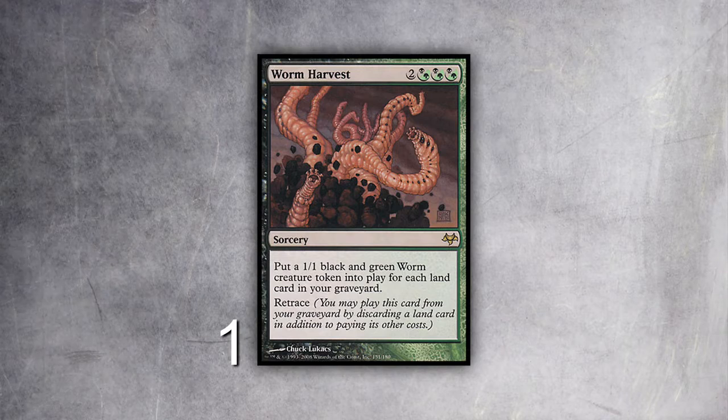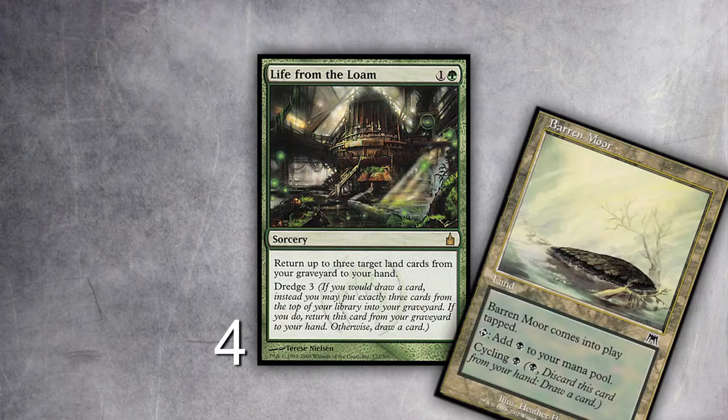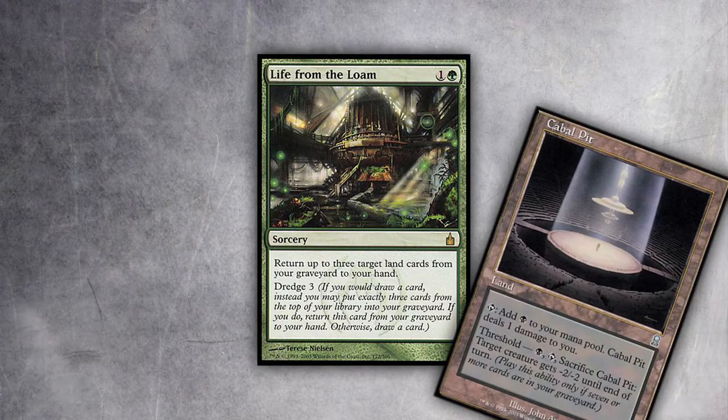Since I'm playing Life from the Loam, I'm dredging lots of lands into my graveyard. Worm Harvest also has retrace, which means I can cast it by discarding a land when it's in my graveyard, so I can just cast it turn after turn and get infinite worms. The biggest key card is Life from the Loam. With Barren Moor, you're drawing two cards a turn. When you have two Barren Moors, you're drawing three cards a turn. If you have a lot of mana, you can cast Life from the Loam, get Barren Moor, cycle for Life from the Loam, recast it — you can draw as many cards as you have mana.